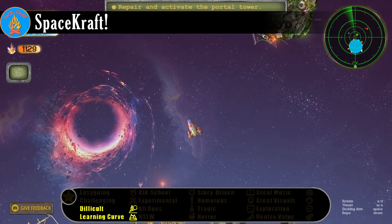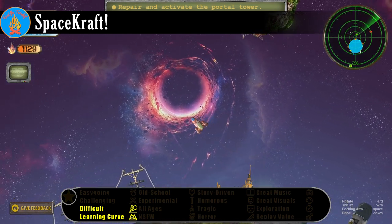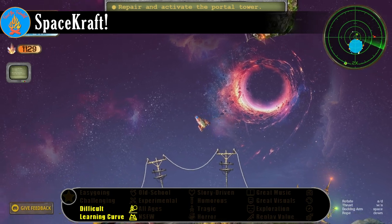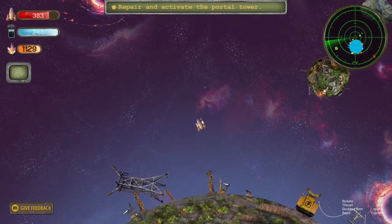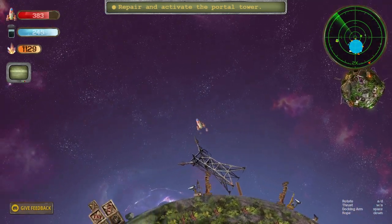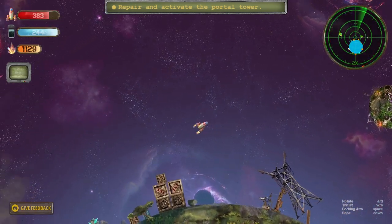An innocent mishap has stranded you a very long way from home. There is a bit of good luck — you've landed in an industrial spacecraft that even you have the skill to operate. Your goal is to find a way home, carrying out whatever missions you must to keep your new craft in operation.